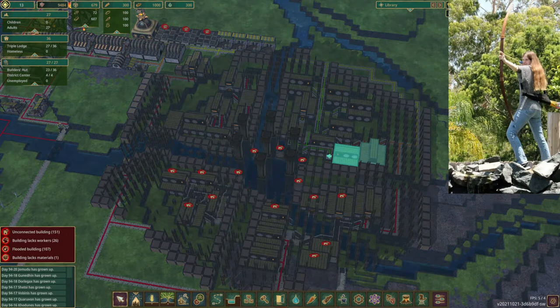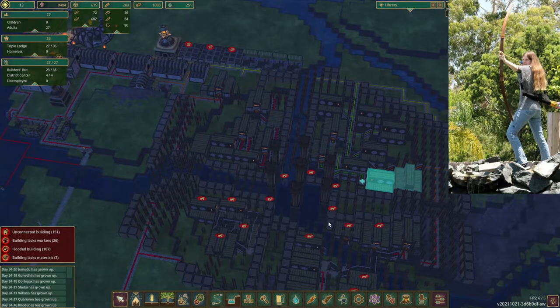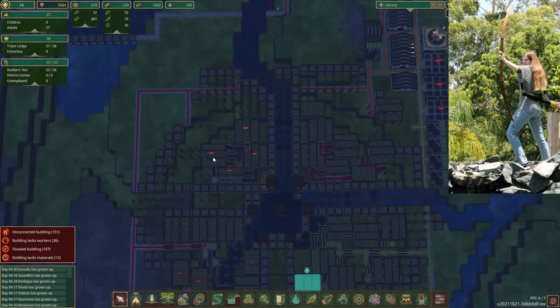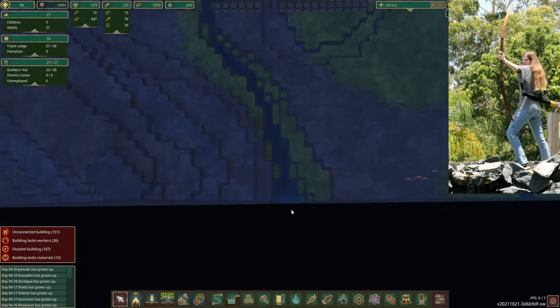I heard they made this map on a dev stream — I heard that too, I did not watch that stream. The water is still not strong enough to make it all the way around, because I designed this to have water come in at these four angles to a central pool in the middle of the library underneath platforms, and then have it come out over here.